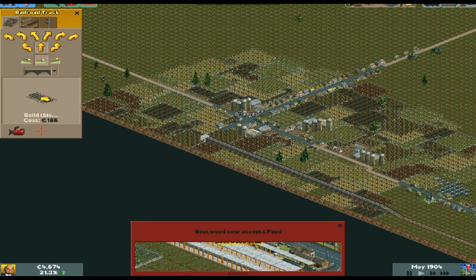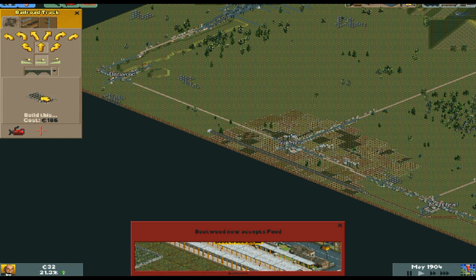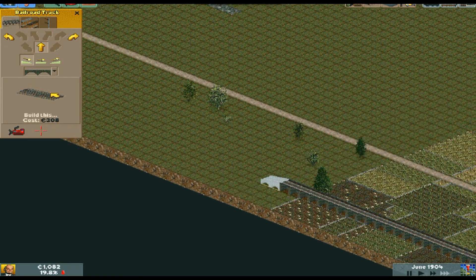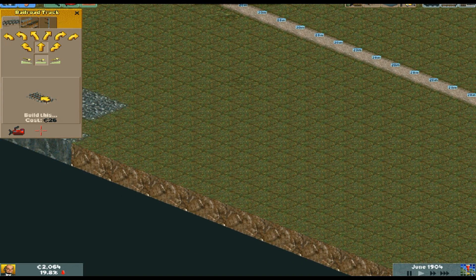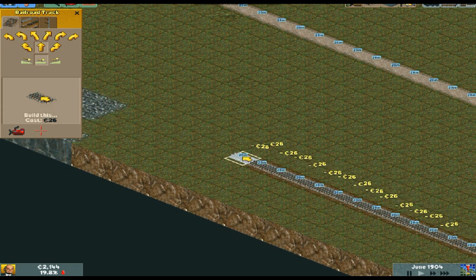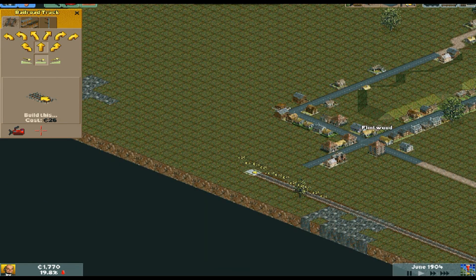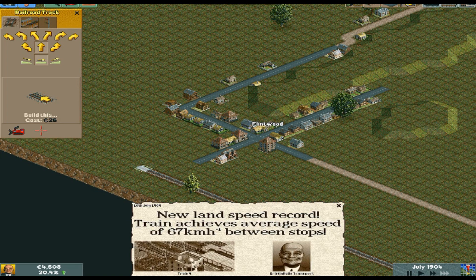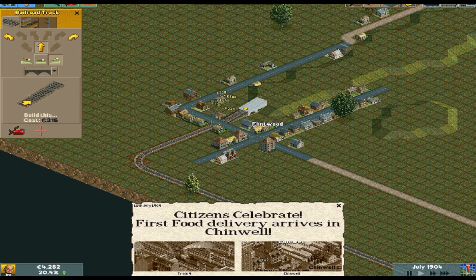We would now accept food. I think maybe we could arrive into Flintwood — and we are out of money. Let's just fast forward a bit. So we're at 1904, year four in episode five. I think we should just stop here in Flintwood for a little bit of money collection. It might be a bit controversial with Flintwood, but oh well. That looks a bit better.